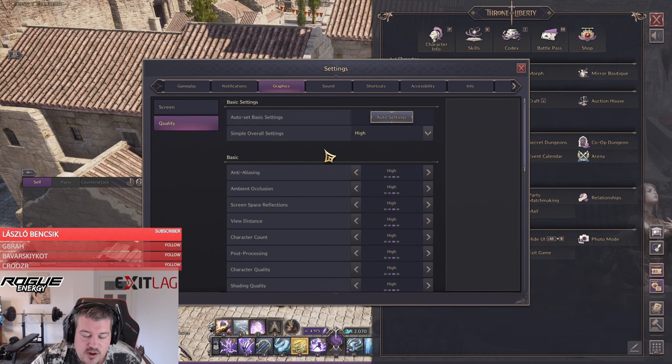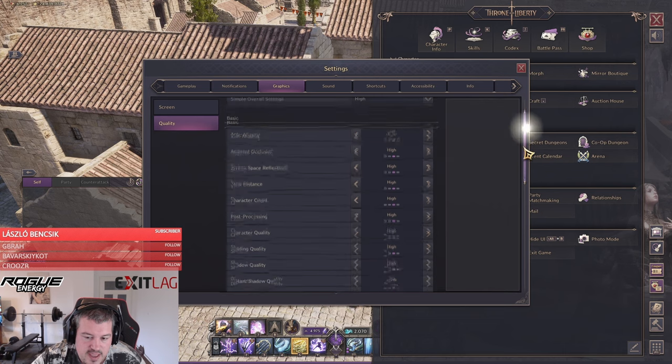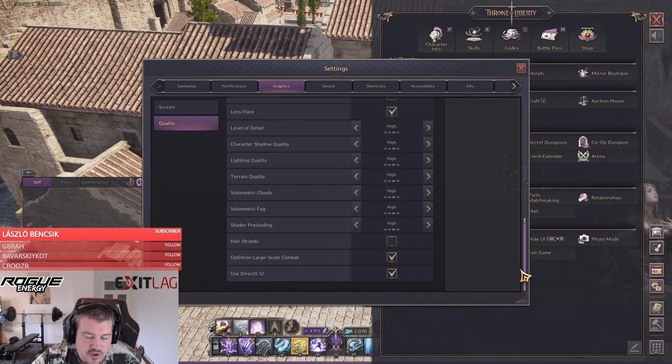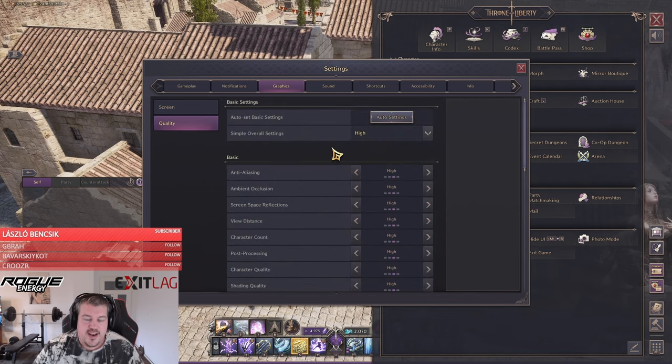One last recommendation: for PvP I would always suggest setting the game to High graphics, and then tuning individual settings down only if it hurts your performance or drops your FPS. I feel the game is best optimized on the High setting, and no matter how good your PC is, it just seems to run better on High.